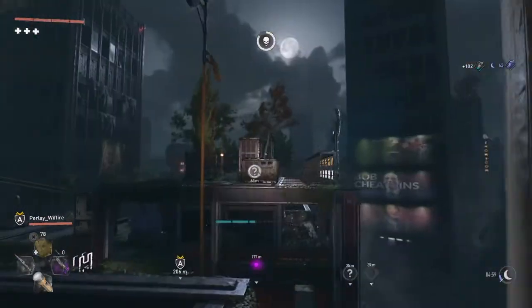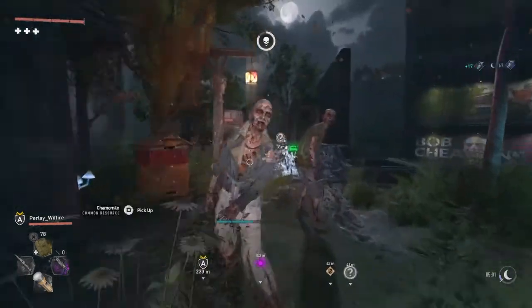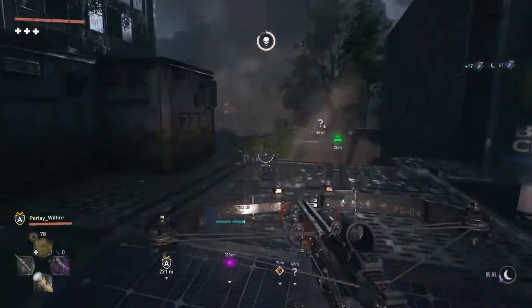The first thing you want to do is go to your store — whatever it is, whatever console you're on — and then go to Dying Light 2 and go to the DLC section.